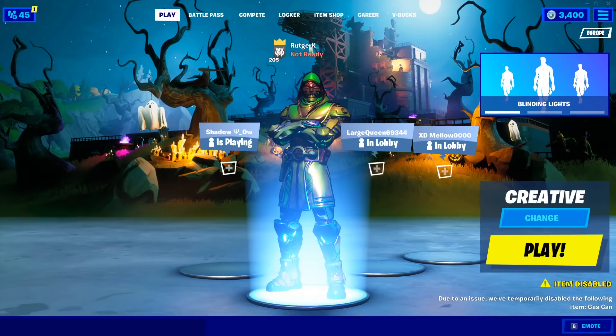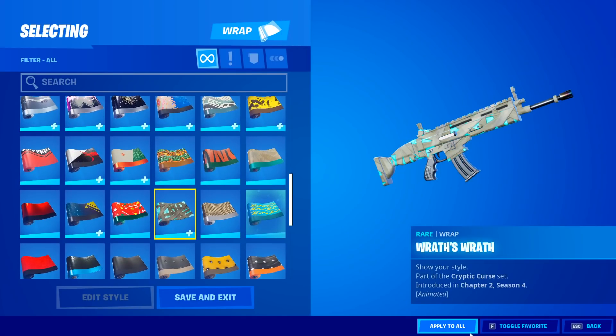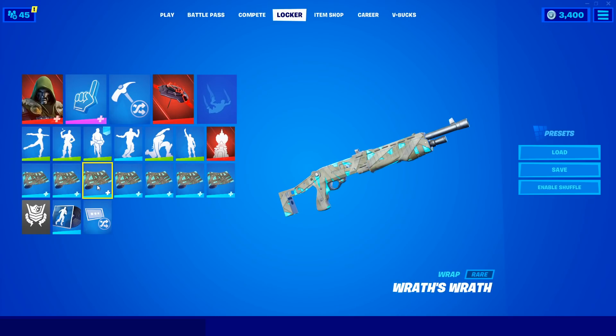When everything is done, open up Fortnite and there we go — we just got ourselves the Red's Red wrap. Let's see how the wrap looks on the weapons and vehicles. To be honest it looks pretty cool. Let me know in the comments what you think of the wrap.